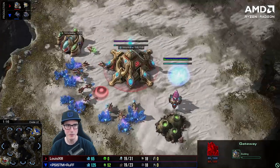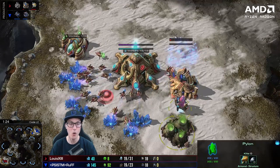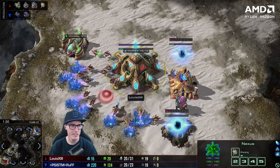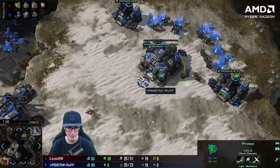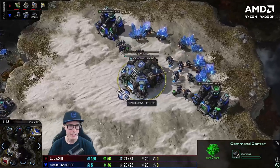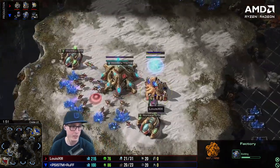Proxy second gateway from the Protoss - it looks kind of normal at home to the untrained eye. This Louis player is about 5'5 on the North American ladder. Ruff is going reactor first, fast into orbital, and he's proxied a super quick factory at a minute 32. That's about as quick as you can possibly get it.